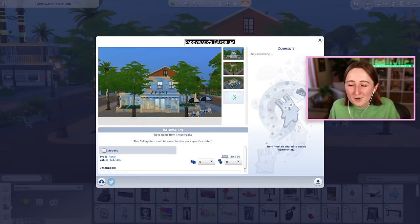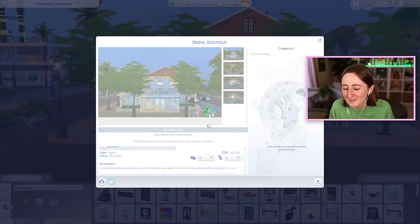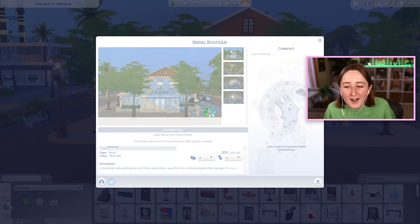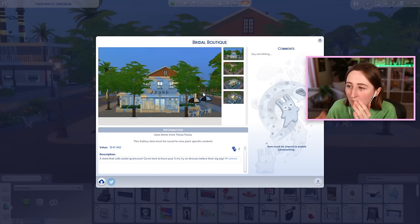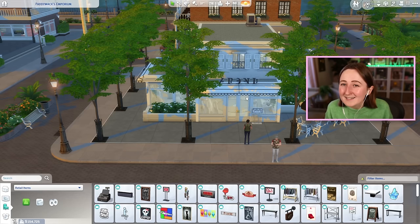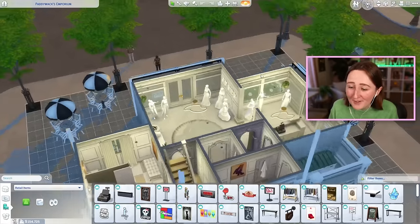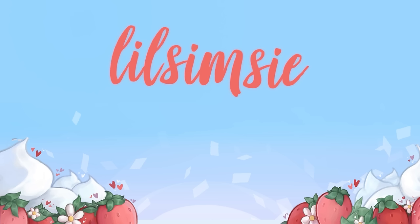I'm gonna upload this to the gallery to replace the Paddy Wax Emporium in Magnolia Promenade. I'm gonna call it the Bridal Boutique. Even if you don't end up actually buying the dress here, it's kind of fun still to just pretend and have them come try on and do a thing with their family. I used to do that all the time when I was younger, when Get to Work first came out, but I've kind of fallen off from that, so it's fun to do it again. Hopefully you enjoyed this video. I did actually post a TikTok last week about my real-life wedding dress shopping — I posted it on Instagram too if you want to go see it. My name is justlilsimsie across all social media — YouTube, Twitch, Instagram, TikTok, all the things. This was really fun for me, so hopefully it was fun for you because I'm thriving right now. I just think it's so pretty.